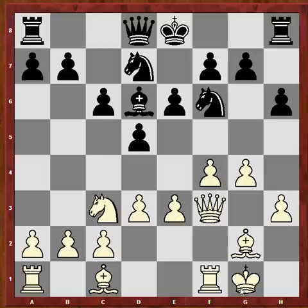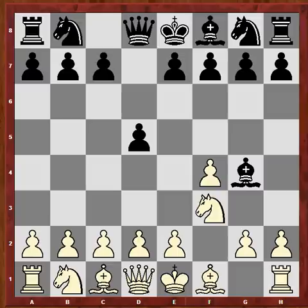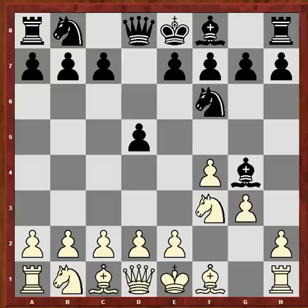This is the way to go as White: we have space, we have the bishop, and we're slowly opening up the position. But what if, after knight f3, Black delays the idea of bishop g4 by waiting for the move g3 and then playing bishop g4?